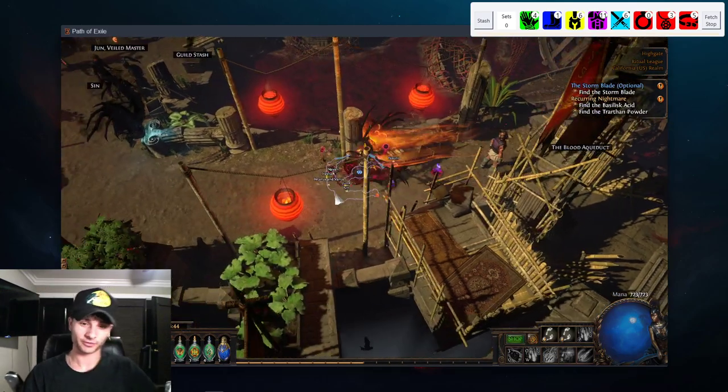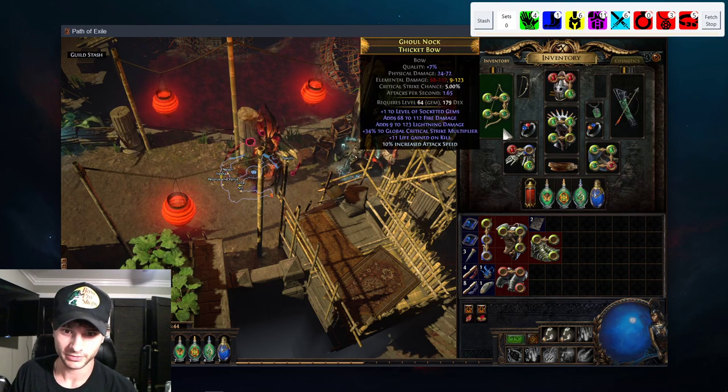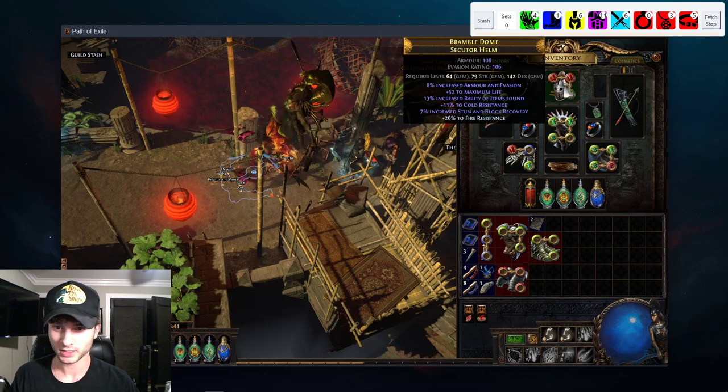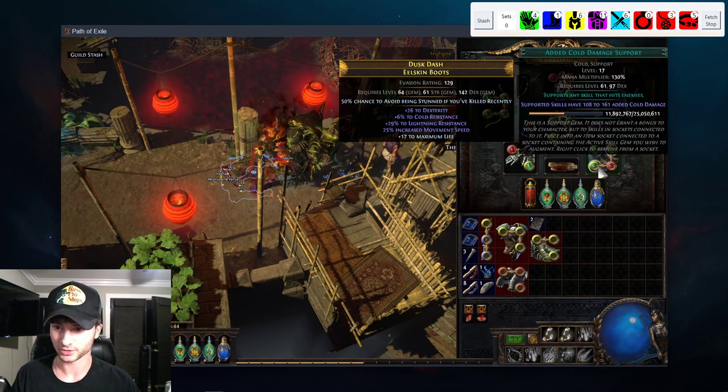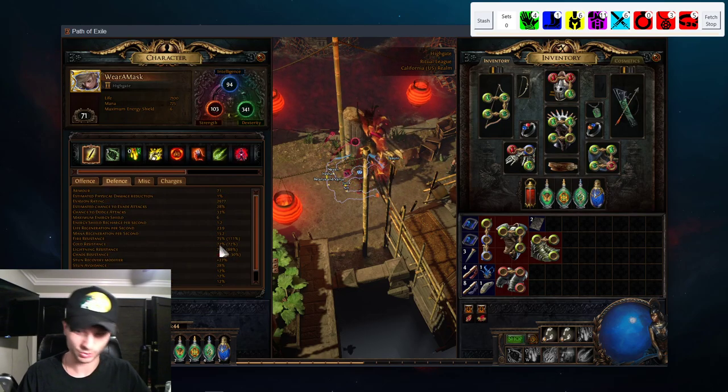I'm going to show you guys how to do an average Blood Aqueducts reduction run. Here's my gear: I have a Thicca Bow with 250 DPS — I got it from a Ritual. And then just a bunch of gear to fix my resistances. I'm currently almost res-capped; I'm just missing 3 off cold res.